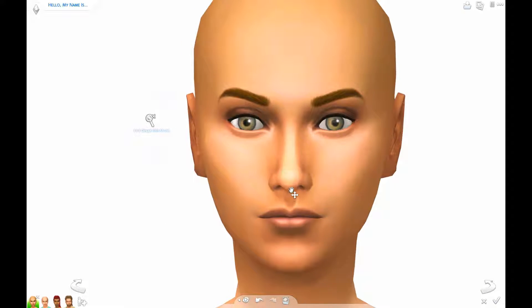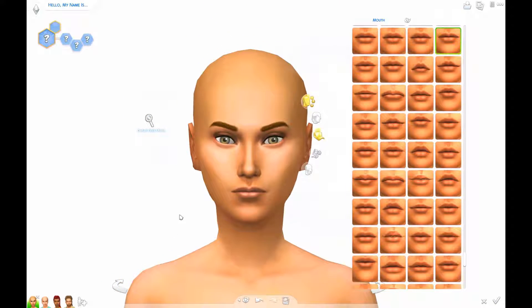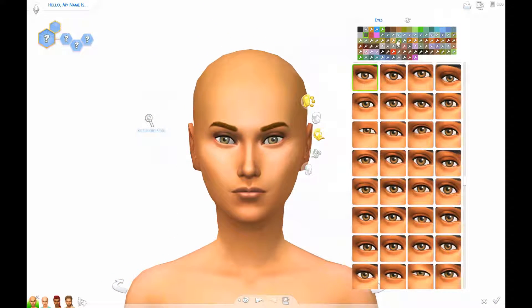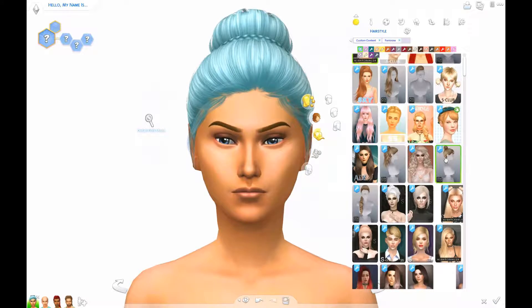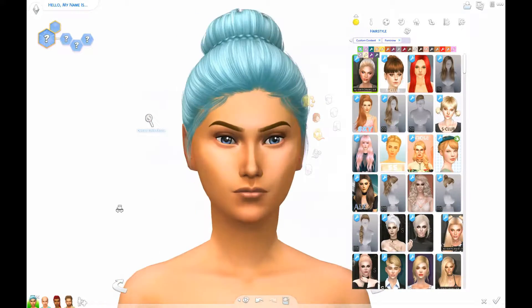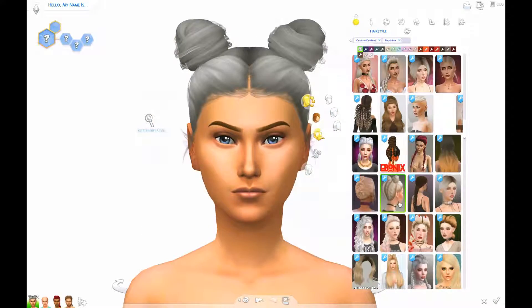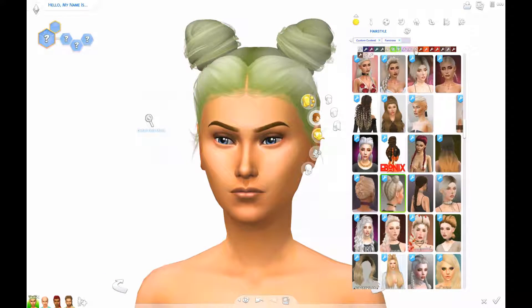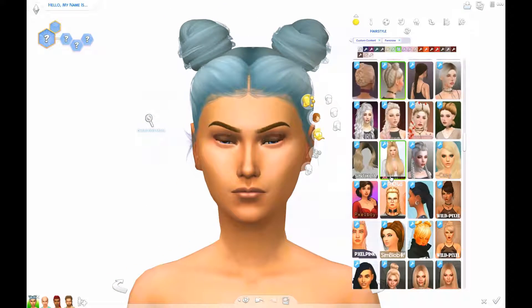The first sim is called Olivia. I imagined her to be a very high-end chef. Her aspiration is also master chef. I think she is on one of the top levels of the career. And I wanted to give her hair that is not like long and wavy because obviously when you're in the kitchen you can't really have that because your hair is going to be everywhere.